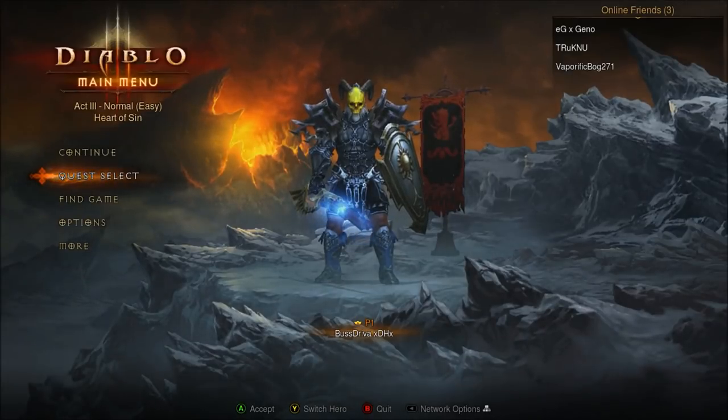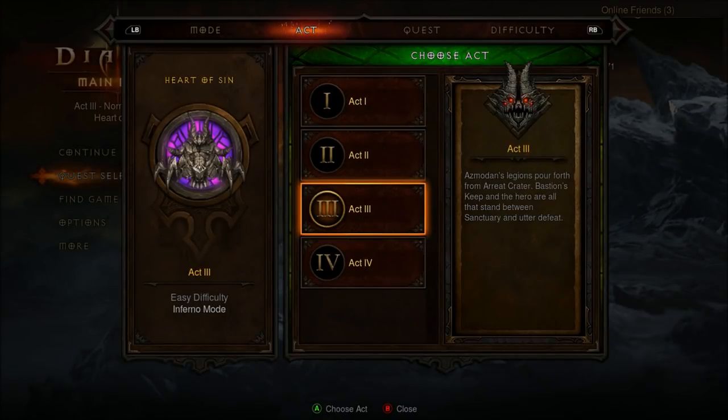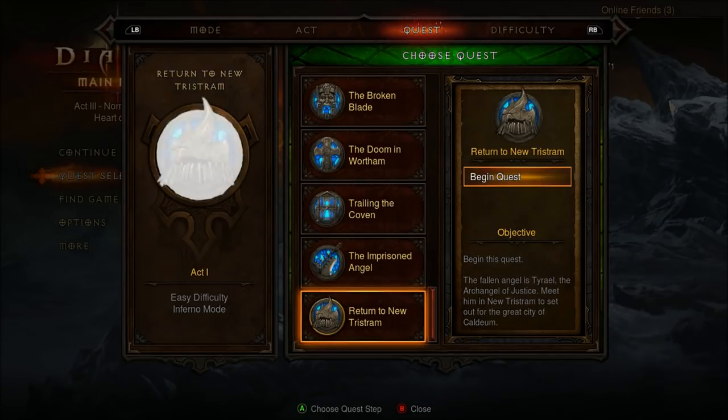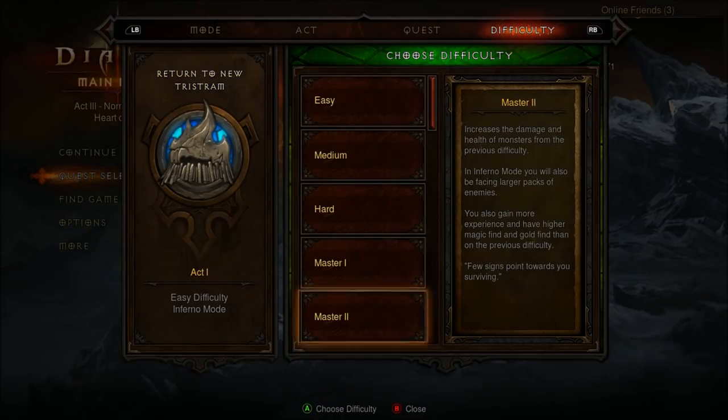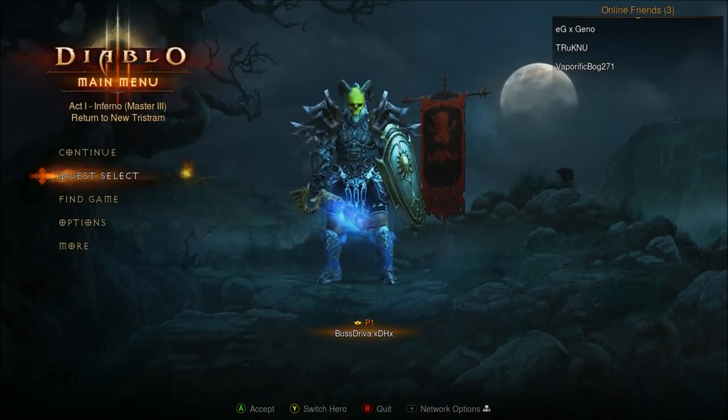To be able to use the Infernal Machine, you have to do it on these settings. Hit Quest Select, Infernal Mode, and it must be Act 1, the Final Quest. This will not work unless you have Act 1 and Final Quest selected. Then select your difficulty and jump in the game.